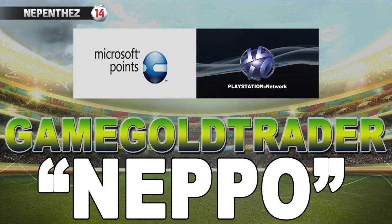For Ultimate Team coins, check out gamegoldtrader.com — their link is in the description below. It's a very fast and reliable service, and if you use the discount code 'Nepo' at checkout, you get a discount on your coins.